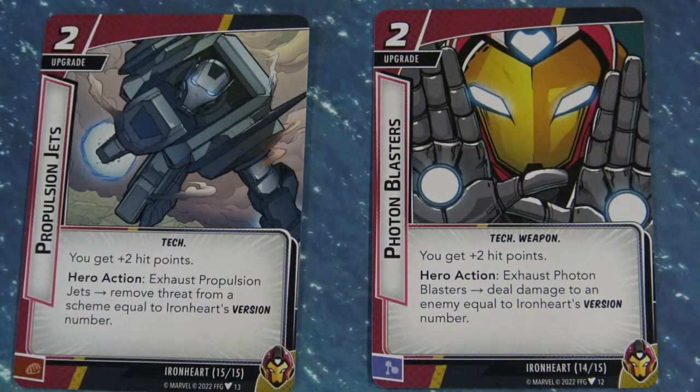Next up is Photon Blasters, which also gives you plus 2 hit points. It's very similar to Propulsion Jets except it does damage — exhaust the Photon Blasters to deal damage to an enemy equal to Ironheart's version number, which can be 1, 2, or 3.